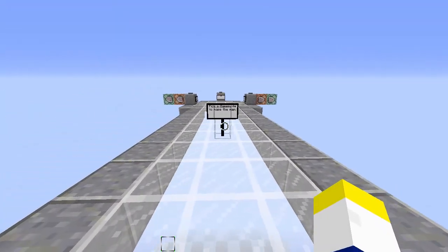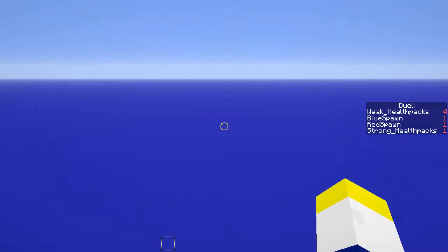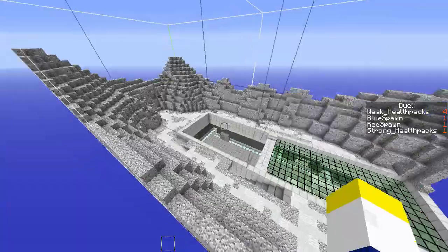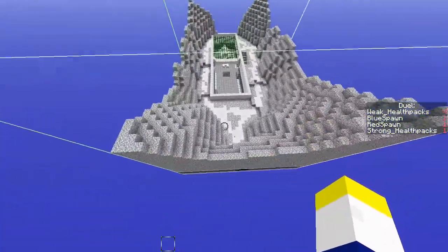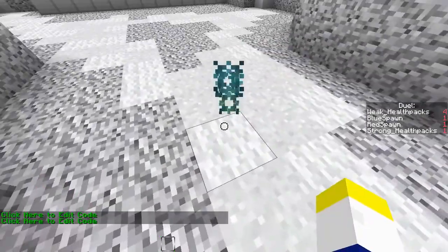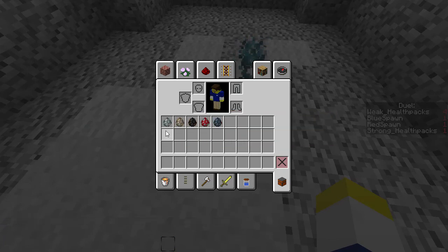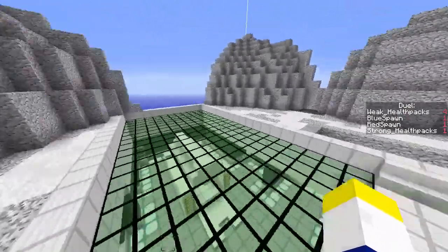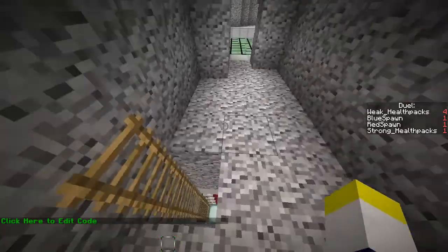Here we are in the Map Creator Studio, a tool I've created to make map making for Space Aces a lot easier. You go to which map you want to work on — this one's for dual. You can see the two save points, health pack particles, spawn eggs for health packs, your blue and red spawn points, and a destroy armor stand in case you accidentally place one.